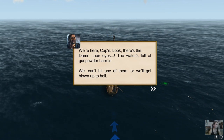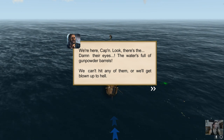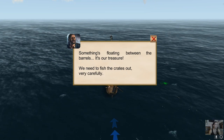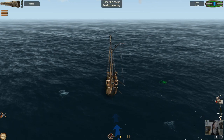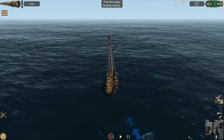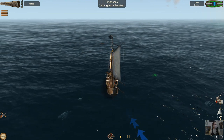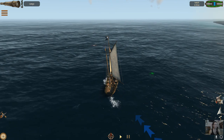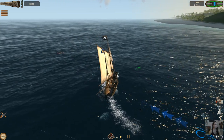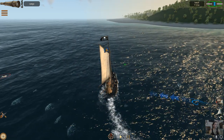We're here, captain, look at this. The water is full of gunpowder barrels — if we hit them we'll get blown to hell. Something is floating between the barrels; it's our treasure. We need to fish the crates out. I'm going to stay moving fairly slowly throughout this, and as soon as I kick off the anchor, those are all gunpowder barrels.